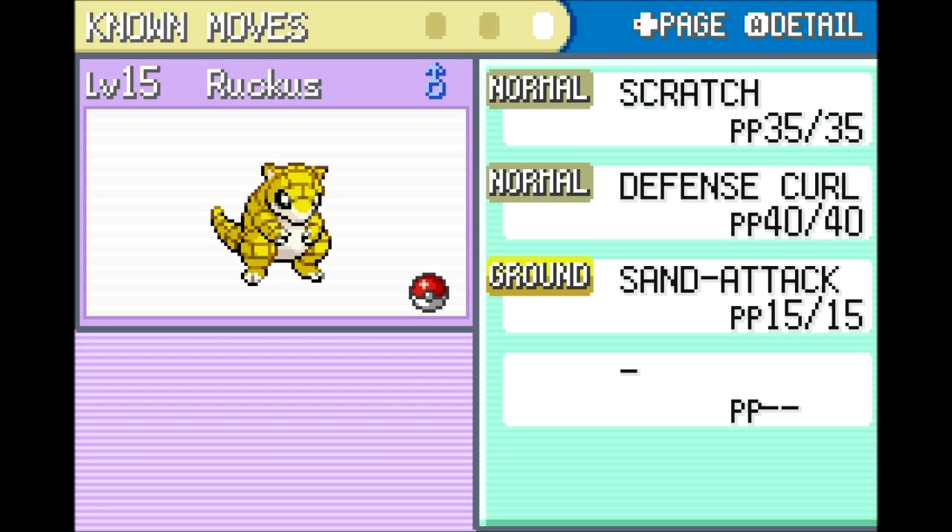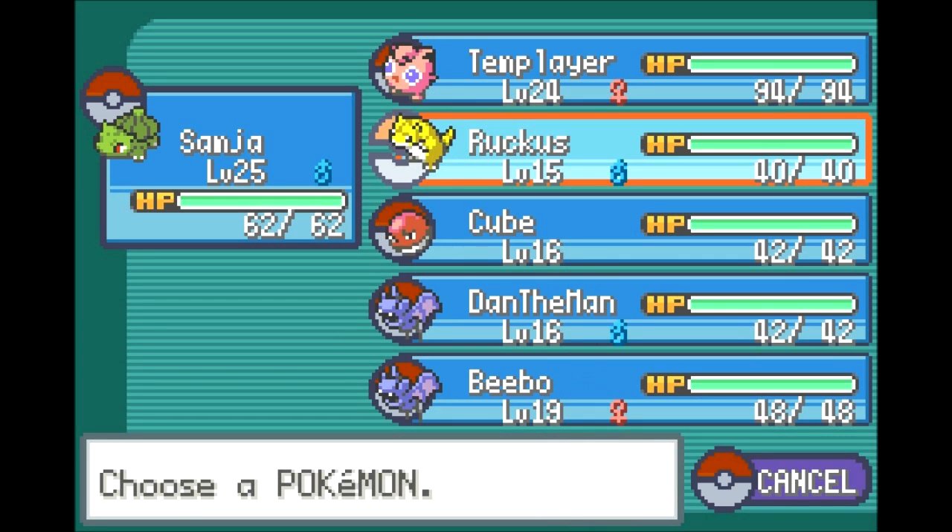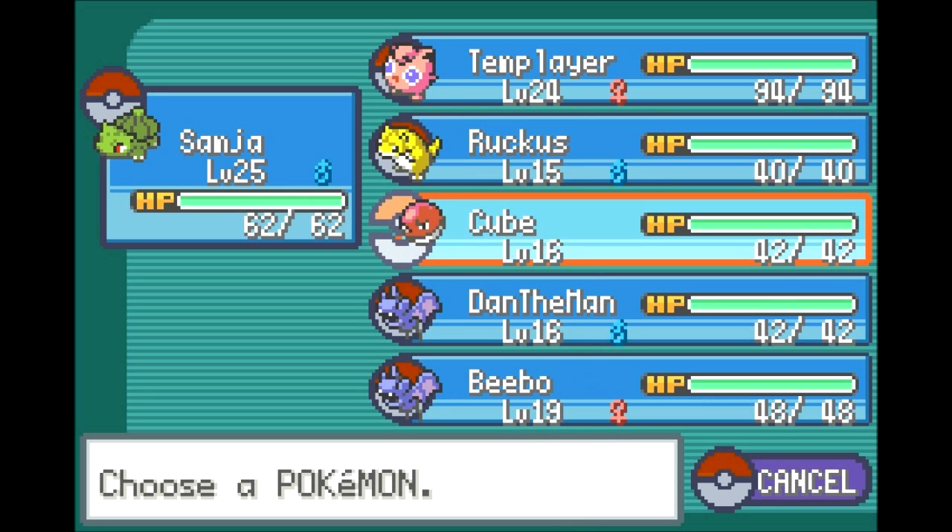For now I'm going to stick with Fuzimi out front. If Fuzimi falls from being hit once, Ruckus will probably take over and be tankier — it has much better regular Defense than Fuzimi. It's arguably one of the better Ground types though I prefer a different one. Let's take a look at Cube.